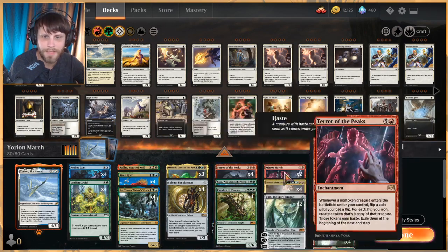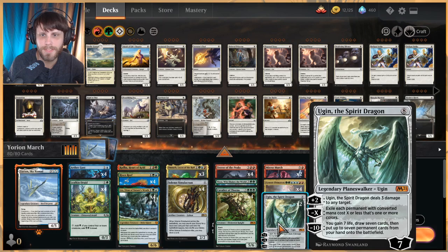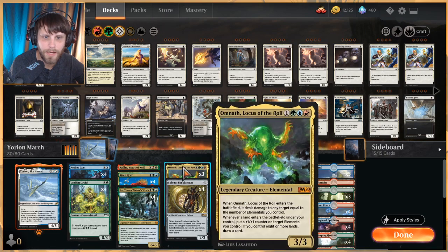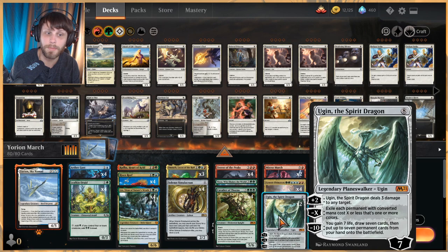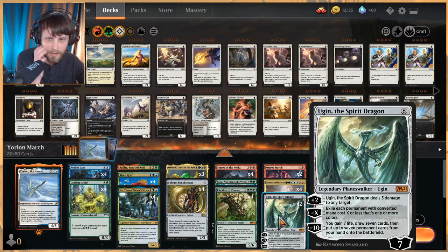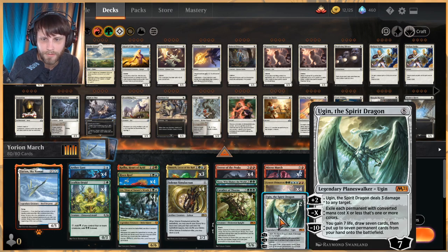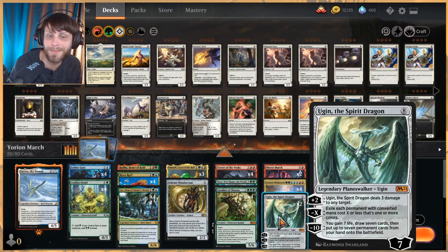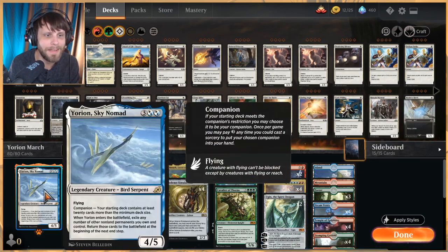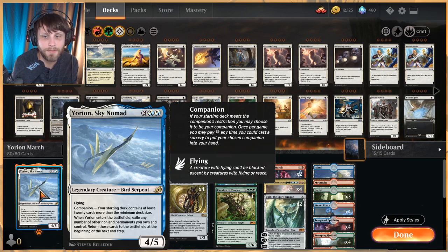All the big stuff: we've got Terror of the Peaks, Mirror March that can be hit with Genesis Ultimatum, Nissa, Cavalier of Thorns, and Ugin — and even Omnath can really do a lot. Ugin is our big finisher. Crazy good at seven loyalty for eight mana: plus two deals three to any target, minus X exiles each permanent with converted mana cost X or less that's one or more colors, and the minus ten gives you seven life, draw seven cards, and put seven permanents from your hand onto the battlefield.